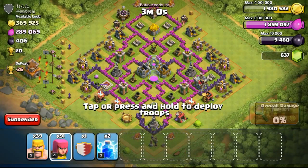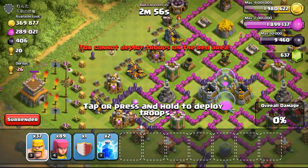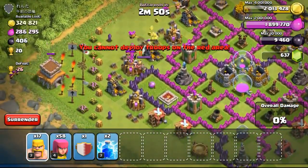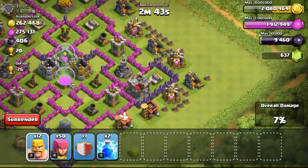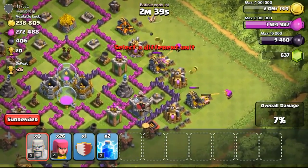Going ahead with the next attack on this Town Hall 8 — the Town Hall is exposed on the outside, so I'm going ahead to take down the Town Hall first to secure the win, and then trying to take out all the gold mines because the gold is very high, with 369,000 gold available. I'm focusing my troops on the gold mines and not bothering about the rest, since I'll get the win regardless of whether I get 50% or not.